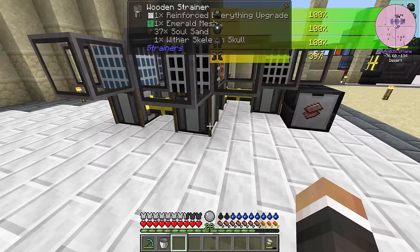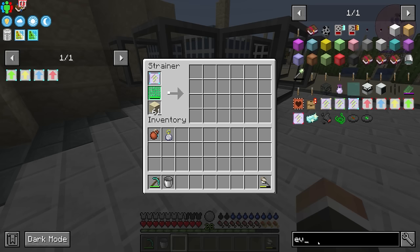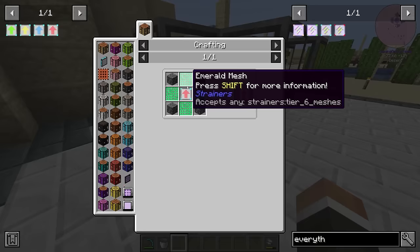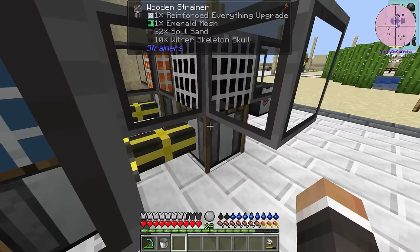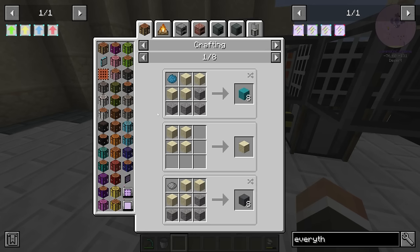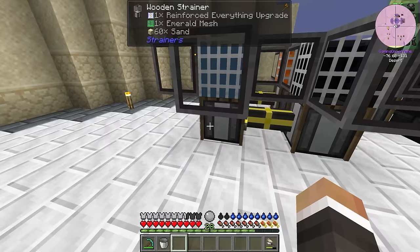Between streams, I've gone ahead and made three more of the reinforced everything upgrades — these are the tier three everything upgrades, so almost the best. The only thing stopping us from getting the best is some netherite, which we're very close to being able to get. But that does mean we are not really using that much durability on our mesh. Both of these do have emerald meshes, so they are getting the highest chances possible — there's a 70% chance to get soul sand with an emerald mesh versus 20% on a tier one mesh.